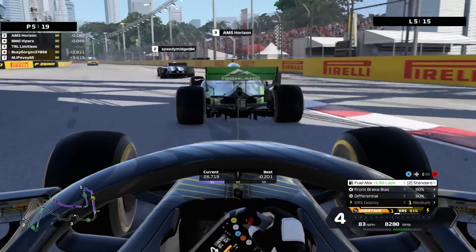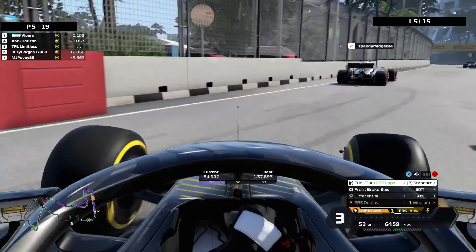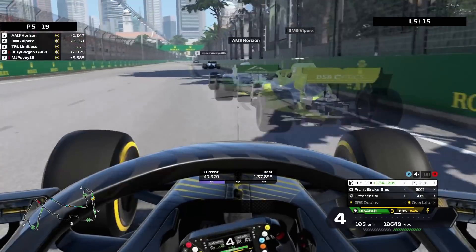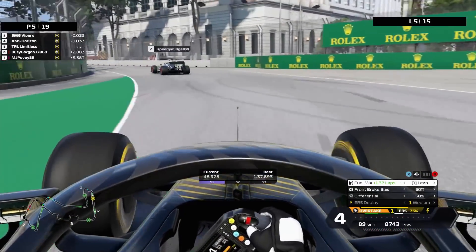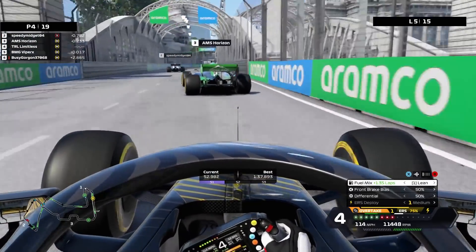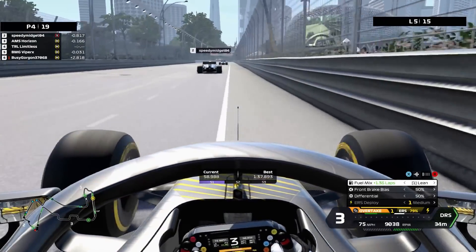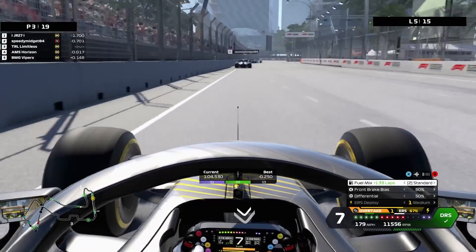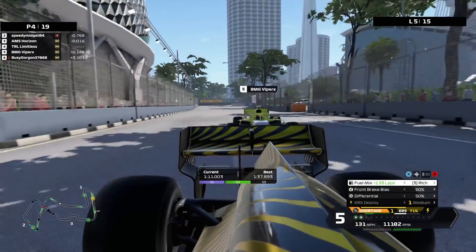Going into the braking zone, just making sure I don't go in amongst people because it's very difficult to see the apex. Just trying to get ahead of these guys, but he gets a much better exit off this corner so I'll probably use the overtake again. You can see the slipstream when you are that close — you get so much slipstream. The guy ahead is actually on the soft tires, but AMS Horizon has an absolutely worldy chicane. Trying to get a good exit on the traction — once again using the boost — you can just see the power of the slipstream when that close.